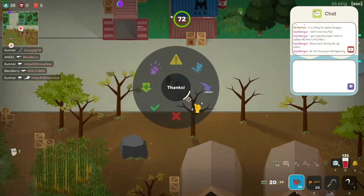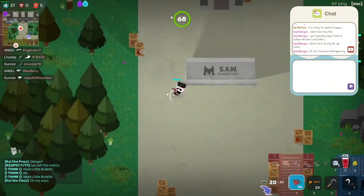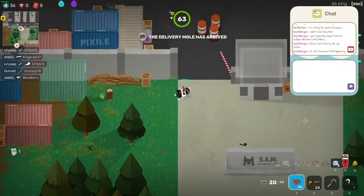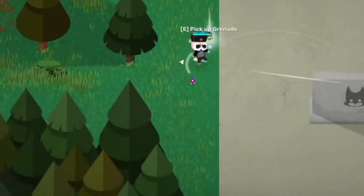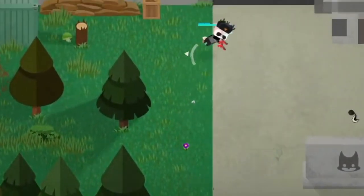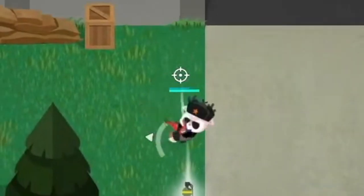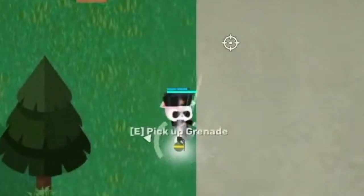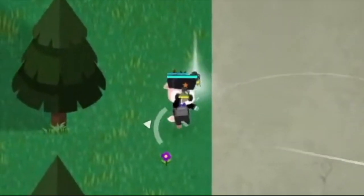If you didn't notice it, essentially I was running up and I found a grenade and I went back. I was going to throw the skunk bomb in order to cover up anyone that's trying to chase me, and I was going to pick up the grenade to use it. What ended up happening is I think I might have picked up the grenade while I was also pressing a mouse to throw the skunk bomb.